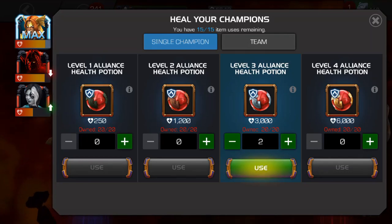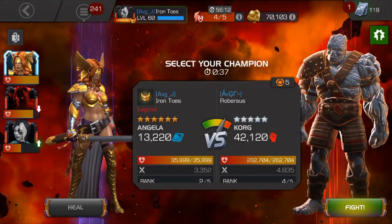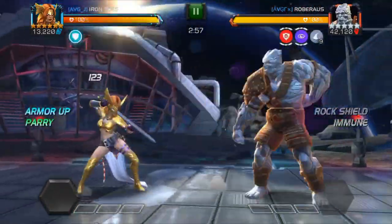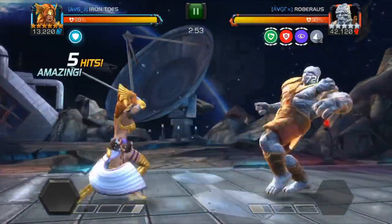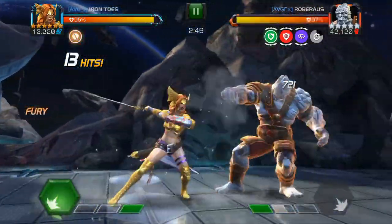The trick here with Korg — and we're going to heal up real quick — the trick is: while he's got his rock charges up, you don't want to throw very many medium attacks. You just want to throw lights. You probably start your combo with a medium, but then just use lights to bring down those charges, because the lights don't cause that Thorns ability. Now we're free to do whichever attacks we want.